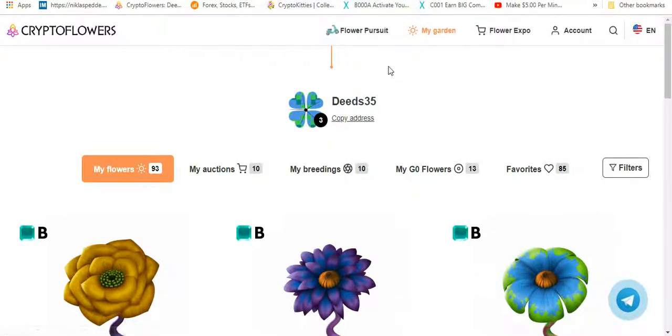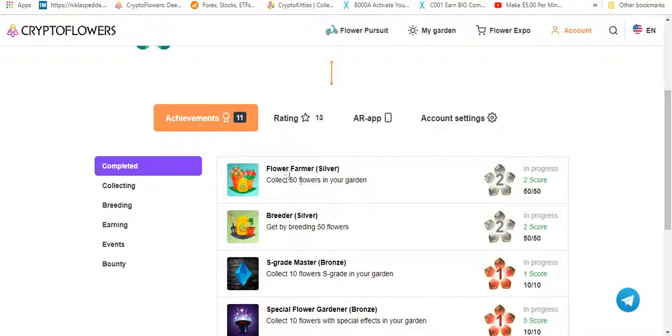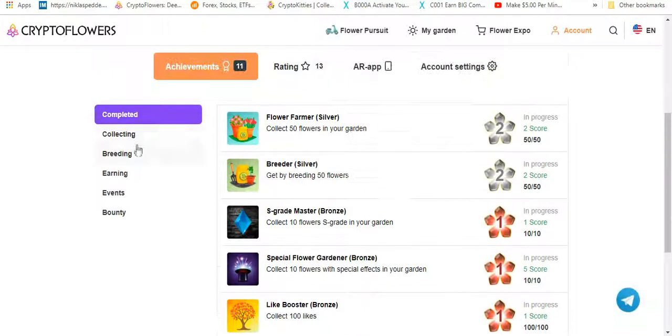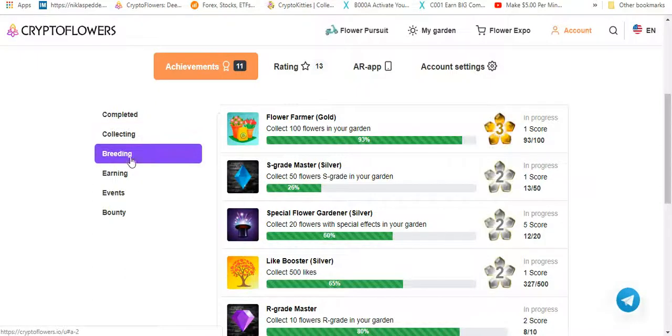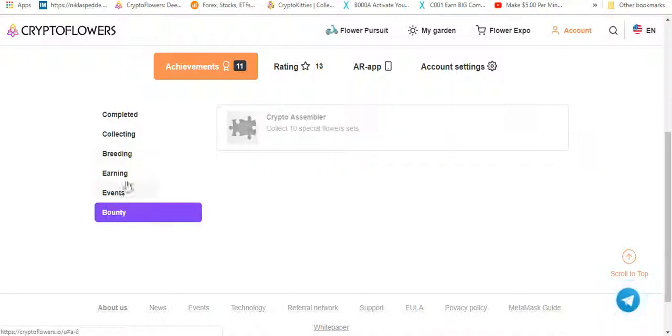You've got two competitions going. The first one is for your whole garden, where you can see certain tasks that you have completed — collect 50 flowers in your garden, get a score, a breeder, get a silver or bronze for your S-grade master, special flowers, everything. Then you go to collecting, which shows how much you're short of completing each task.